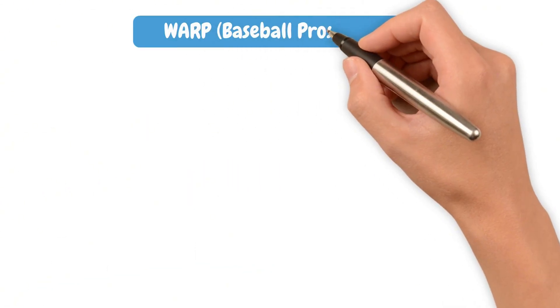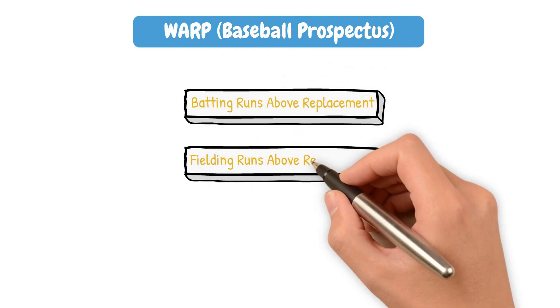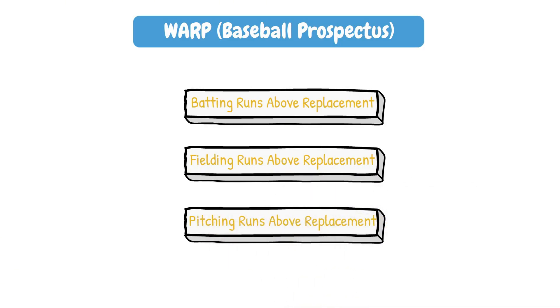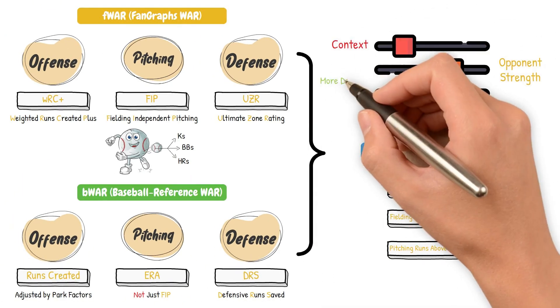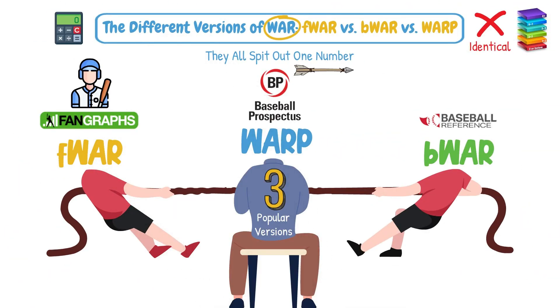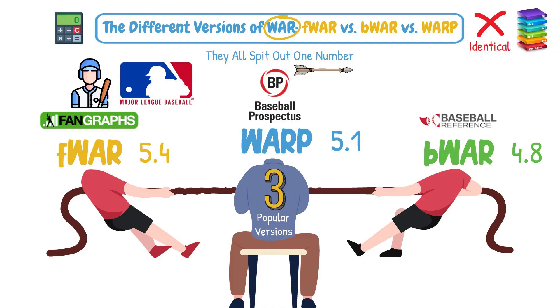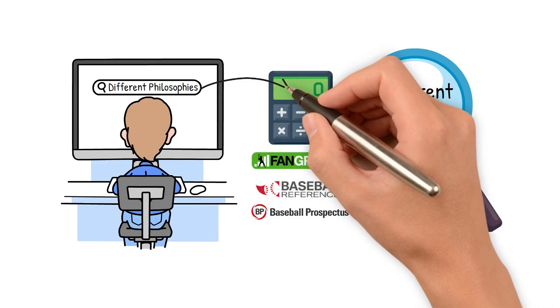Finally, we have Warp from Baseball Prospectus. They use a combination of stats calculated in-house, including batting runs above replacement, fielding runs above replacement, and pitching runs above replacement. This calculation, more than the other two, attempts to adjust further for context, opponent strength, and more detailed defensive metrics. The result is that a single player may have a 5.4 FWar, a 4.8 BWar, and a 5.1 Warp in the same season — which isn't wrong. It just showcases how each site has different philosophies about what things are valuable.